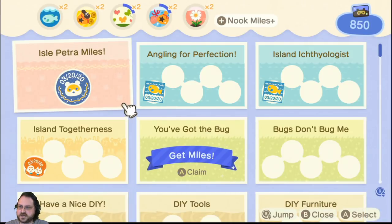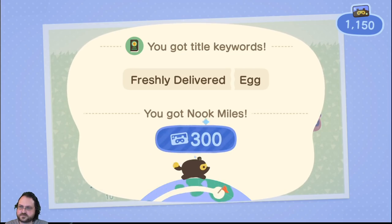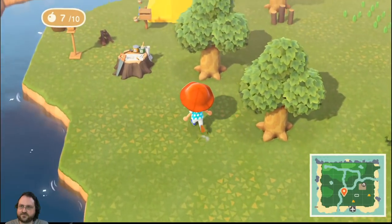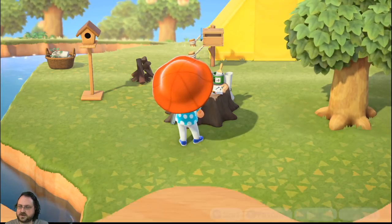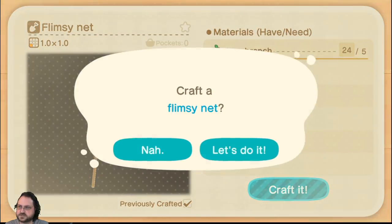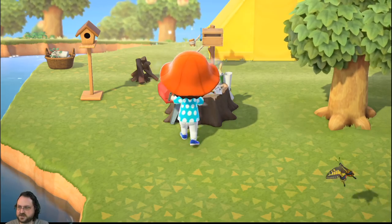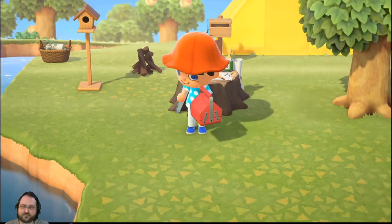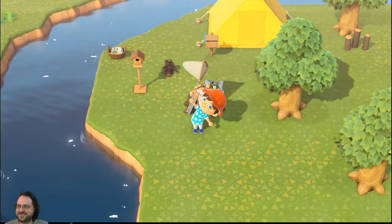Oh, is my net broken now? End of the line for my trusty flimsy net. Well, let's just go and make another one. We've got more achievements. I got the bug! We've caught 10 bugs. Got a Monkey Island reference? Not from me - I haven't really ever played Monkey Island, so I wouldn't be getting the references. The stop rhyming now, I mean it - that's not Monkey Island, that's Princess Bride!